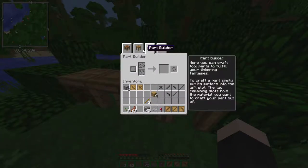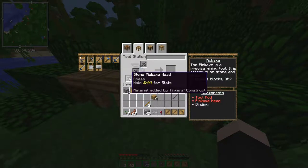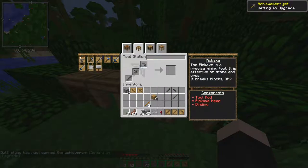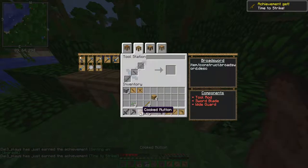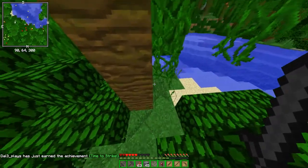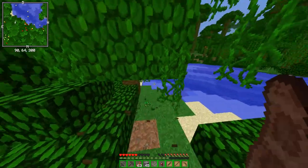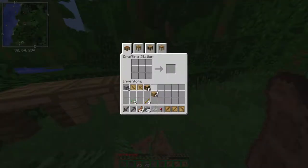Now if I go to the Part Builder — it is here. Then I can make a sword. And store hatchets. I also fixed this, and now I can move my hand. That's always better than a miner — it's a plus. Perfecto.